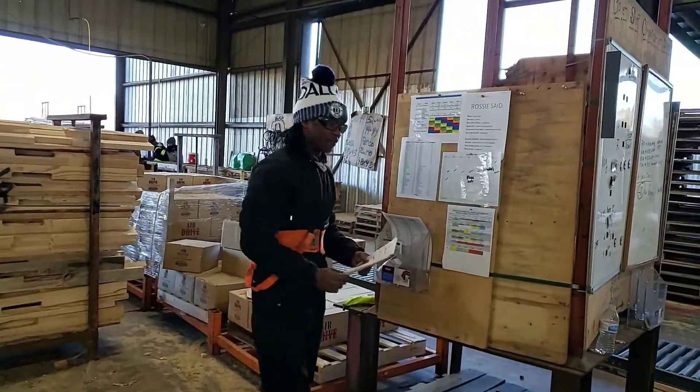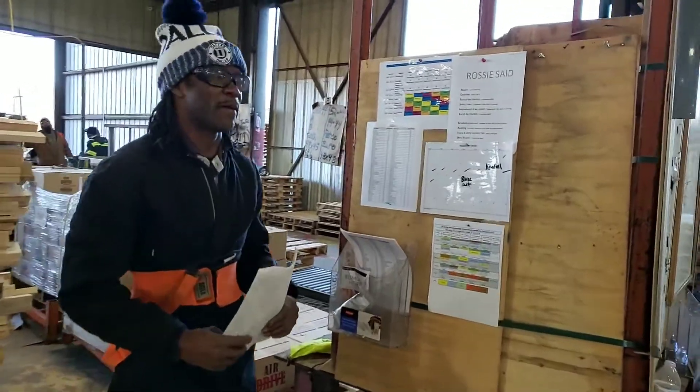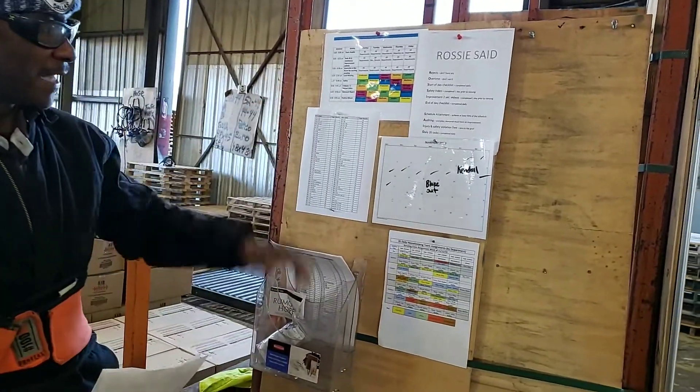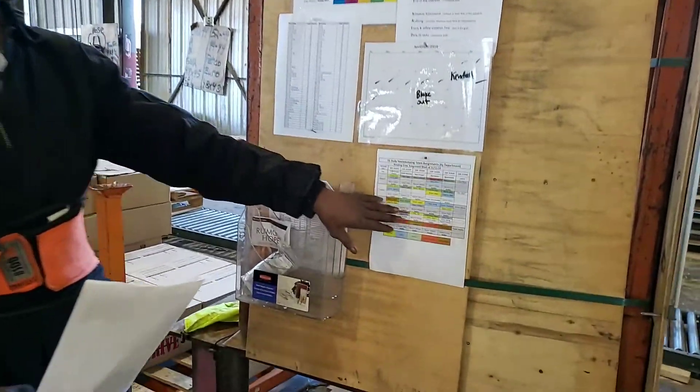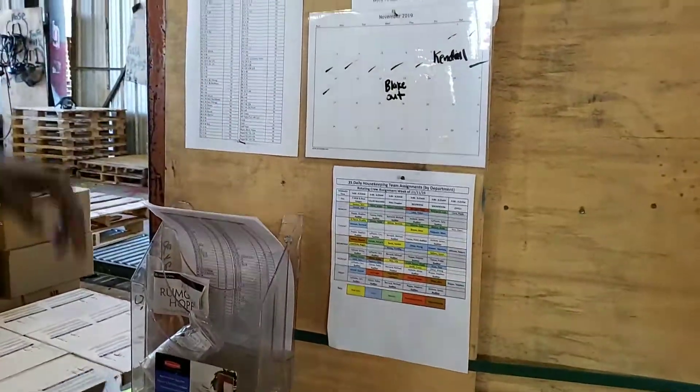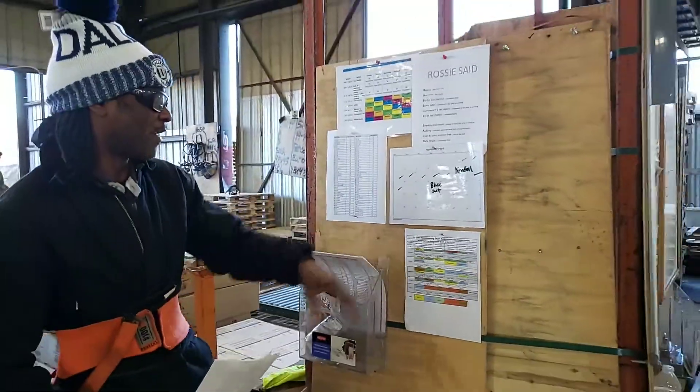Right here, we've got information that you need to know. So when you come in, we come to our meet. Make sure you watch the board, observe the board. We've got the daily cleaning checklist right here. Find your name on it. Also, you'll find it right here by the clock out. When you're clocking in and out, you can still find it over here.